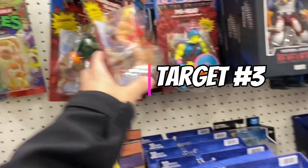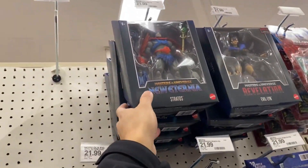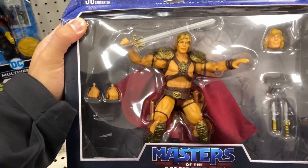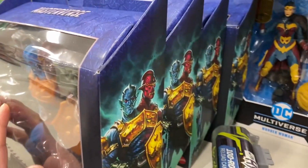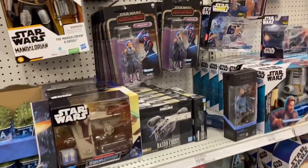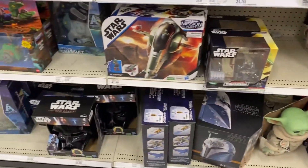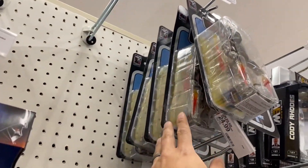Two-Bad is here. Snakeman, Roboto, Evil-Lyn, Stratos - all new figures. Here's the new He-Man, which is so weird looking, absolutely weird looking. There's Two-Bad. That's still the same. We're not going to see much new with Star Wars. Bo-Katan helmet, they got in Boba Fett - there are five right here.